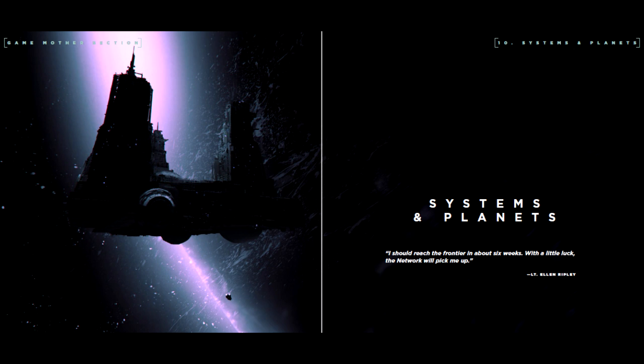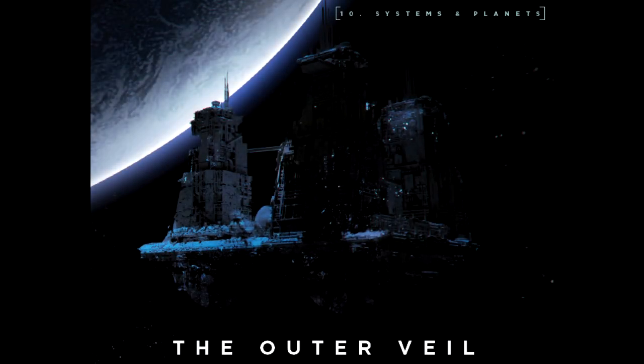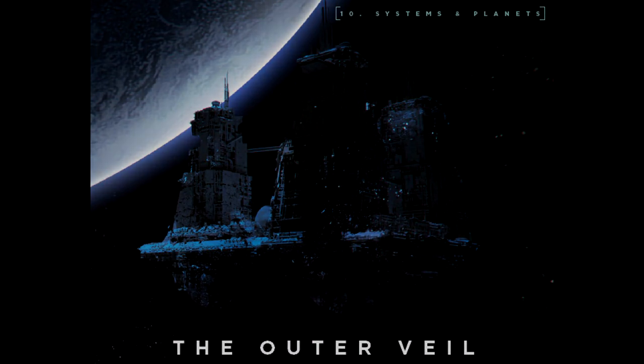When humankind first ventured to the stars, this is where they did it. The core systems are humanity's prosperous future in space, built on the hard labor of the common man of yesteryear. When it comes to the specifications, you have details on location, affiliation, classification, climate, mean temperature, terrain, colonies, population and key resources for each of these planets.